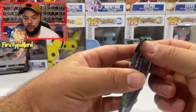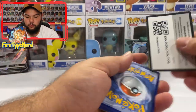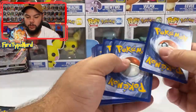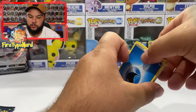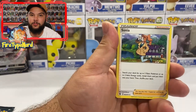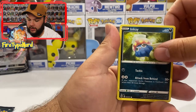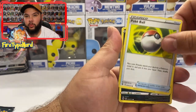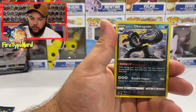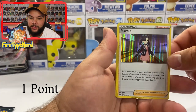Let's go with the Gardevoir pack. Another Water Energy, Beedrill, Sonya, Hatterum, Zigzagoon, Inkay, Pokeball, Purloin, Weedle, an Obstagoon Reverse Holo, and a Marnie. So that's 2 points.